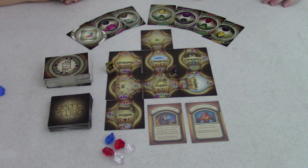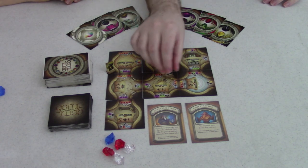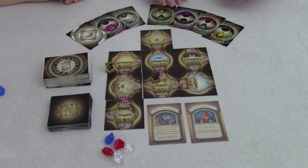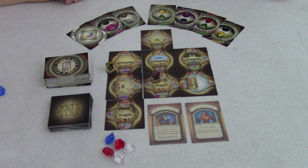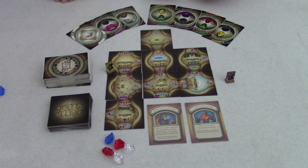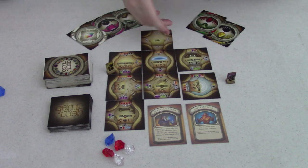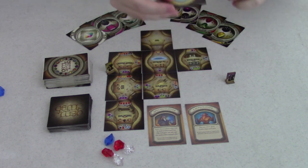In Gemrush, you are playing as a group of dwarves constructing a magical gem mine. You'll have a dwarf piece that moves around the mine and a hand of gem cards. On your turn, you can move up to three spaces and then do one action. If you move into a room that already exists, it's just movement. If you move into a room that doesn't exist, you have to build it. In order to build it, you play gem cards from your hand that match the gems on the doorway you're moving through — in this case, a black and a yellow gem.